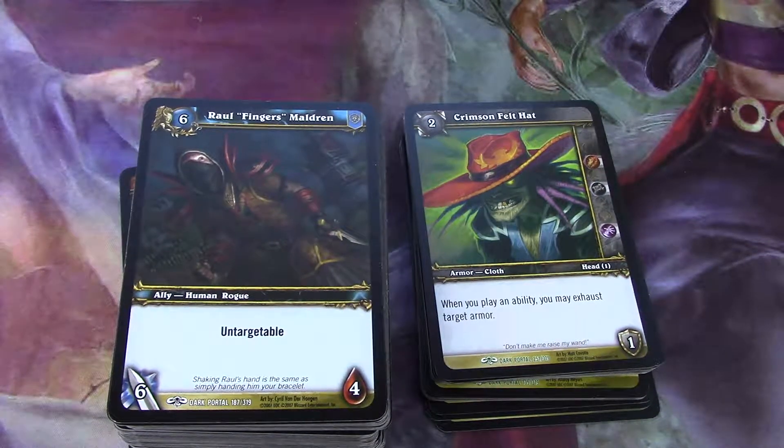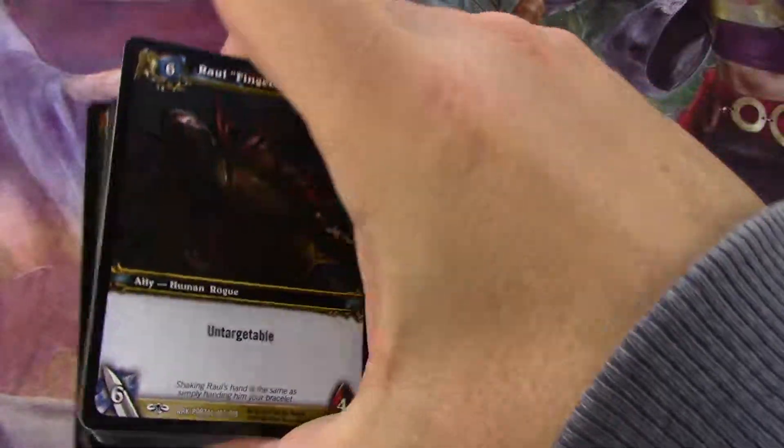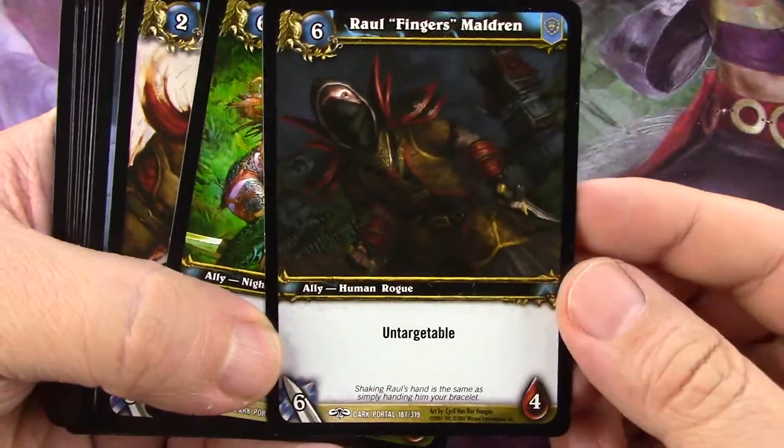Here's a small selection of the World of Warcraft TCG, the second set, Through the Dark Portal. I don't really have that many cards, as you can tell. I've already ordered these — these are the Legion Allies.